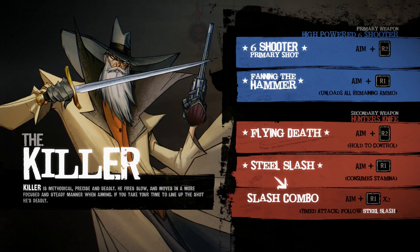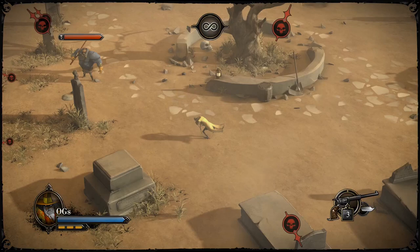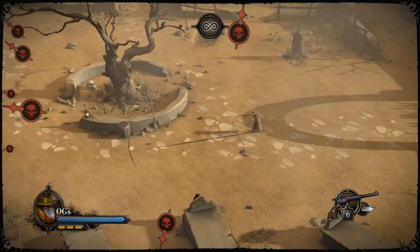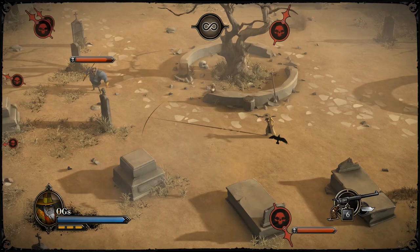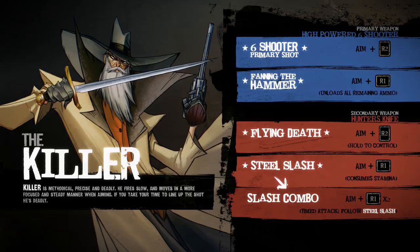The dagger looks way cooler in the picture than it does in the game. One of his more important weapons is fanning the hammer — basically he shoots an arc out in front of him. The closer you are, the more bullets will hit, so take that to your advantage. If you see the aiming reticle and there's an arc over an object, that means you're going to hit them, unless they dodge at the last second.